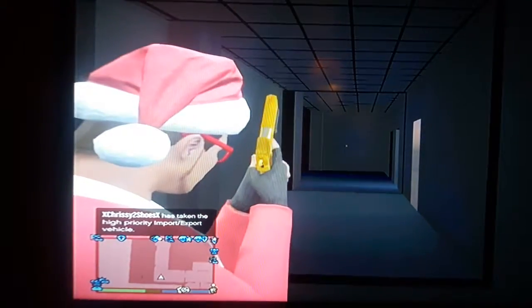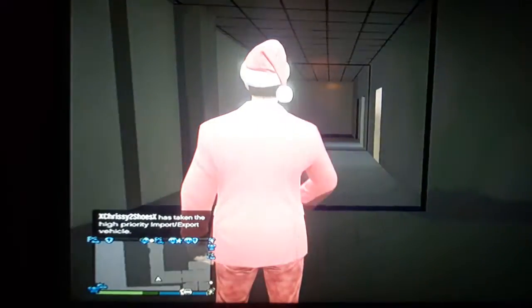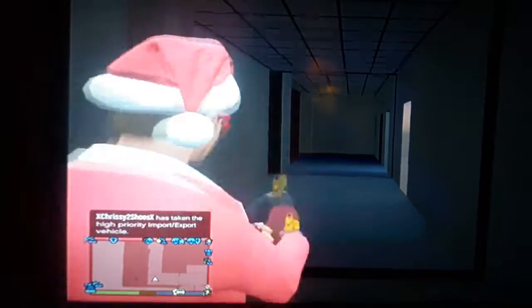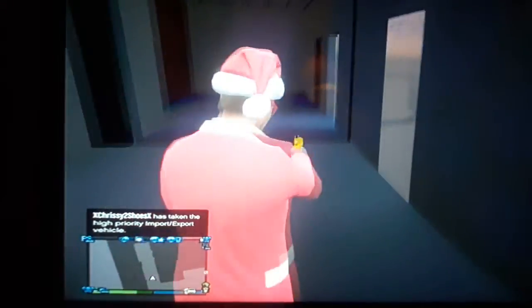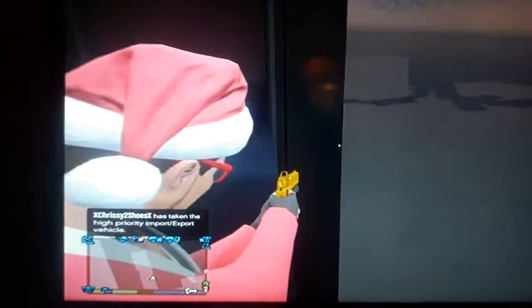Imagine you just walk down this hallway, right? And then imagine just, boom, some dude — or like a clown, or like Slenderman. Down here you got your hallway, and here's actually where you just fall down into the map.